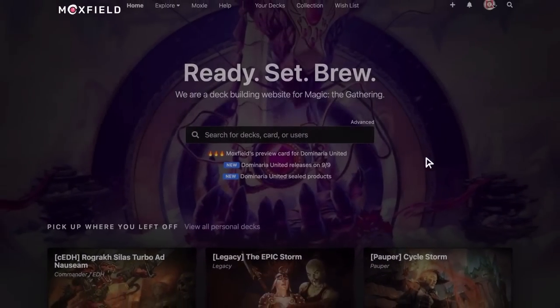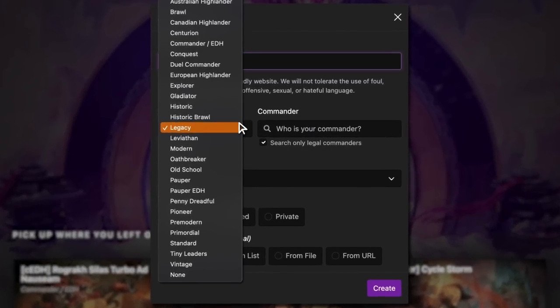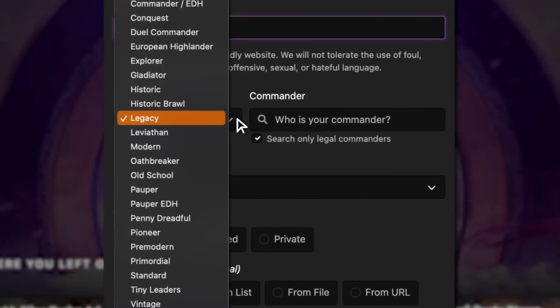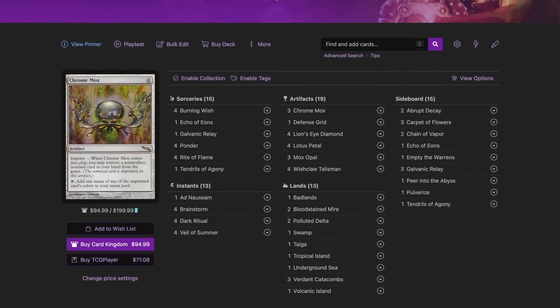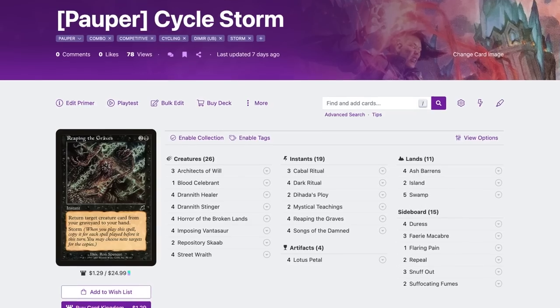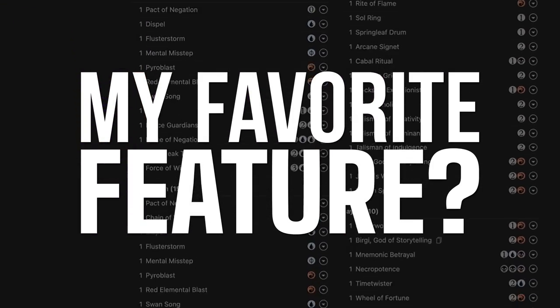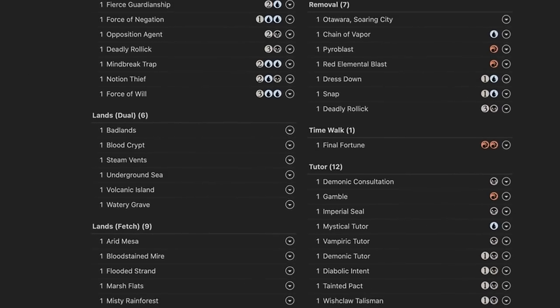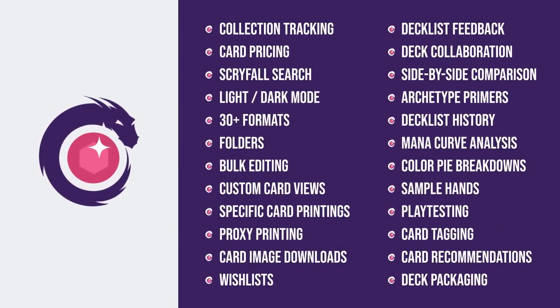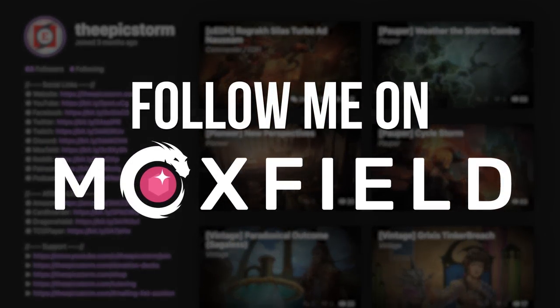Moxfield.com is the easiest way to build a Magic deck online. They support over 30 formats, including Legacy and many other Eternal formats. There are so many options to view decks the way you want — text view to individual cards, mana value, and card price. There's also light mode and dark mode. My personal favorite feature is card tags, so you can sort cards by function. Moxfield supports collection tracking, Scryfall search, deckless feedback, and so much more. Follow me on Moxfield.com to stay updated on all of my decks.